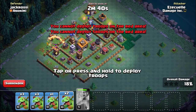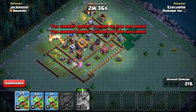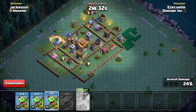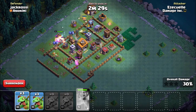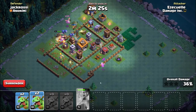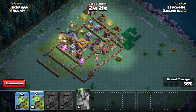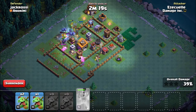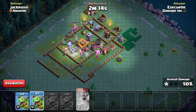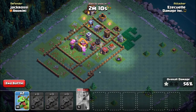We try to put the hero in as close to the air bombs as possible. The hero is going to attract a lot of defenses toward it and attack the Roaster, which is a pretty devastating Builder Hall 6 defense. The hero breaks through the wall and uses several abilities to get through.